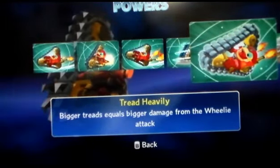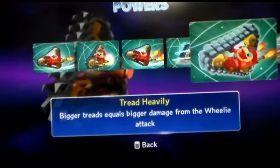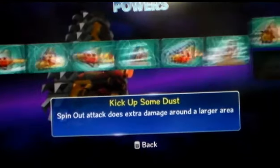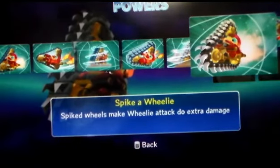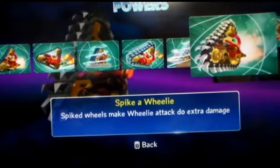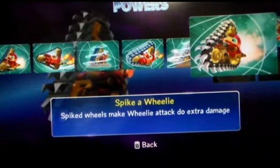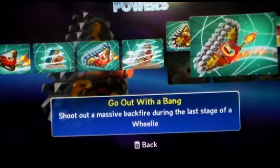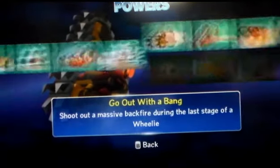Tread carefully! Bigger treads equals bigger damage from the wheelie attack. Kick out some dust — spin-out attack does extra damage in a larger area. And then I went for the wheelie path. Spike out a wheelie — spiked wheels make a wheelie do extra damage. Go out with a bang — shoot a massive backfire during the end of the wheelie.